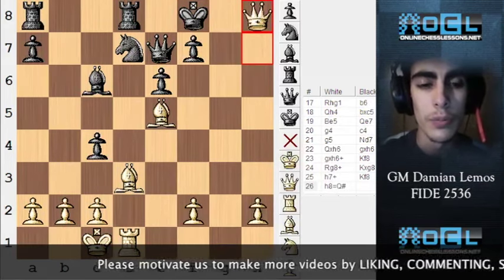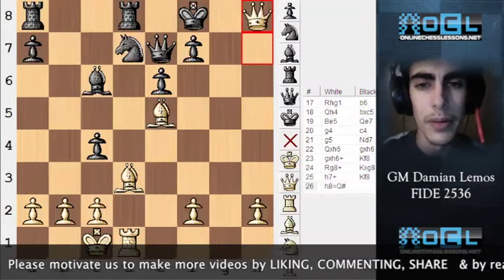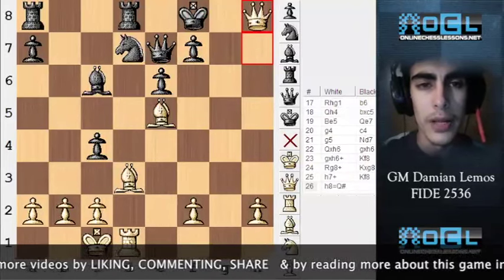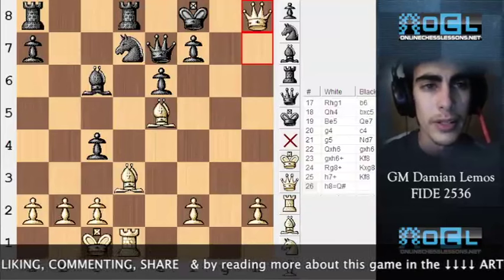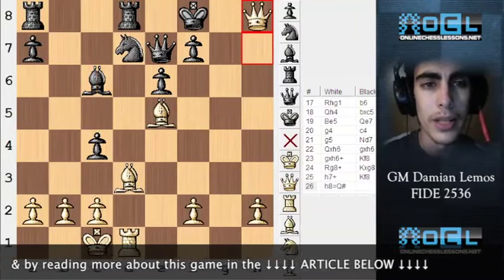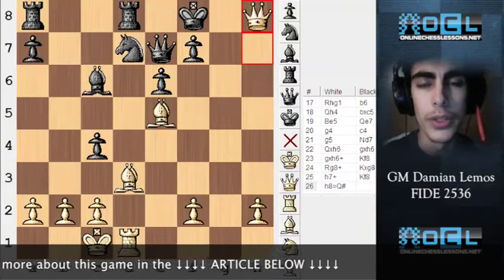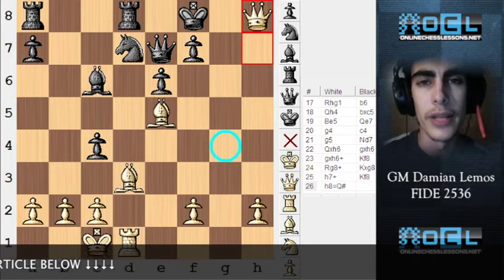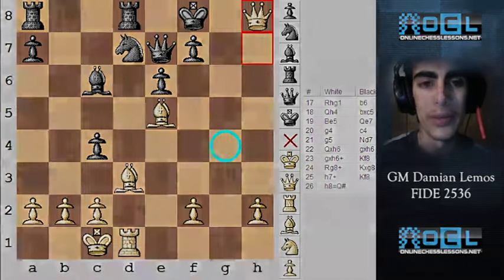We had a very nice example here. Black made some mistakes — he was delaying c5 too much. But anyway, it was great to see how white played with the bishop pair and the attack on the kingside. Thank you.